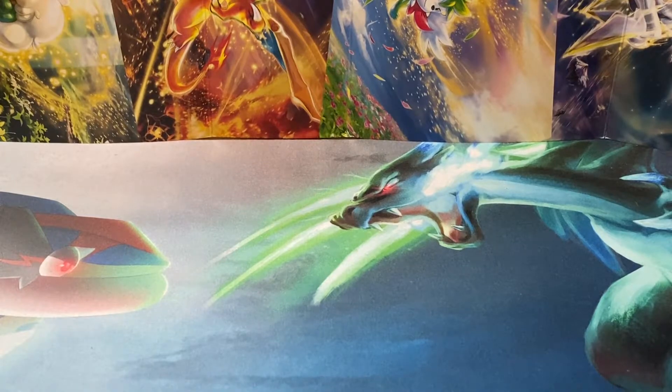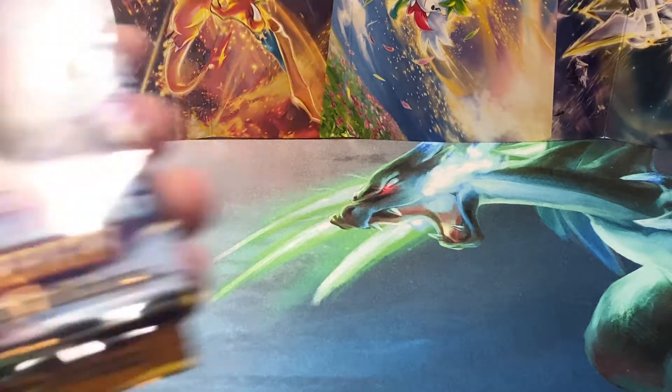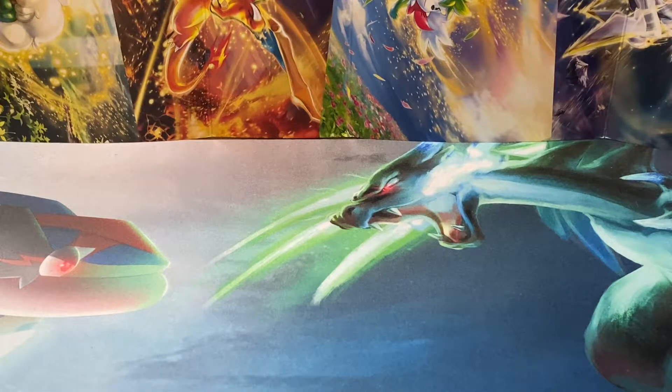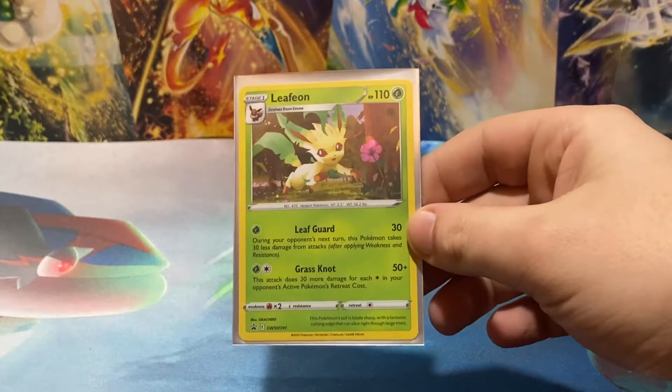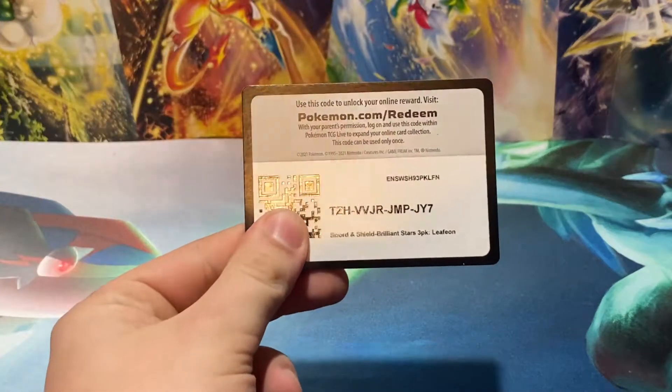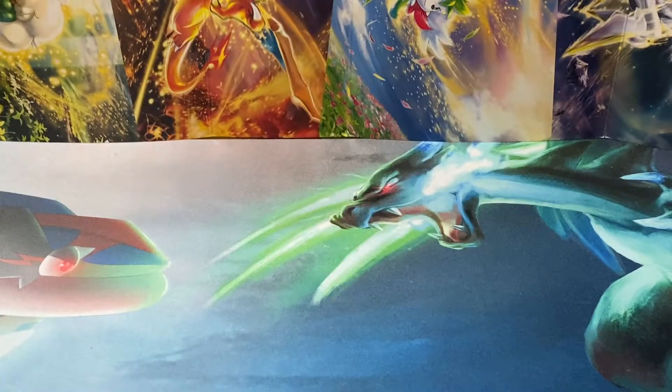Alright, and the packs — we did get five packs in that box: one Chilling Rain, two Evolving Skies, and two Fusion Strikes. I would have assumed there was going to be Brilliant Stars in there, since it's the Brilliant Stars V-Star thing. But okay then — that's not for me to decide, I guess. I'm just here to open up packs on YouTube. And for the Leafeon Blister Pack, here's this adorable Black Star promo of Leafeon in the Woods. There you go — the three pack for Leafeon.